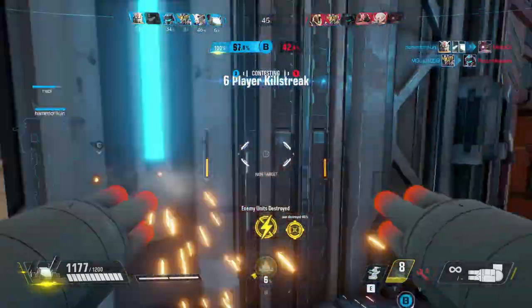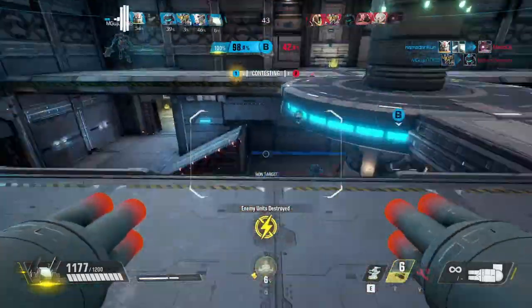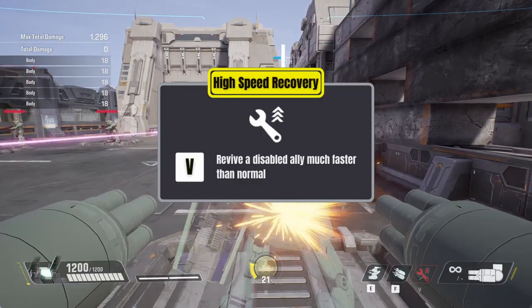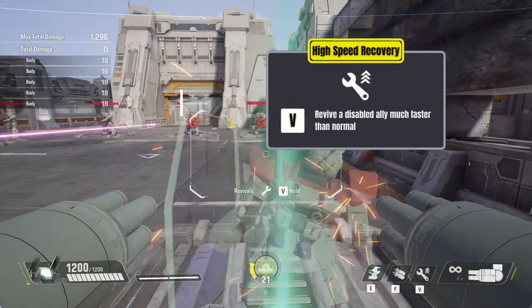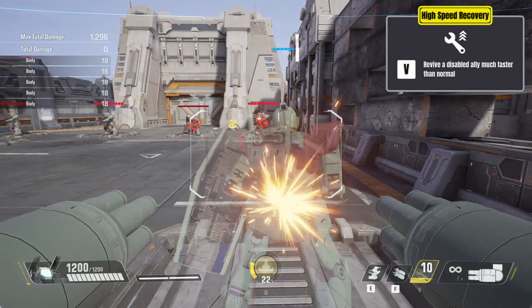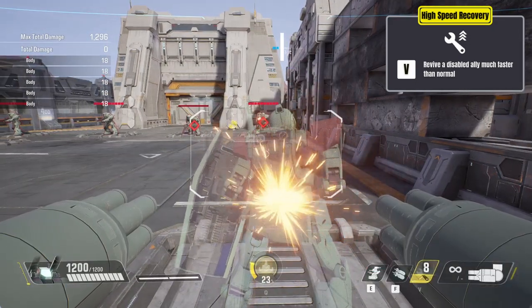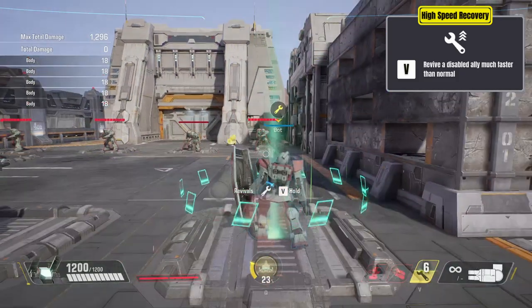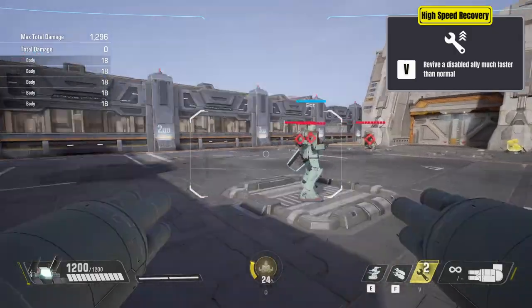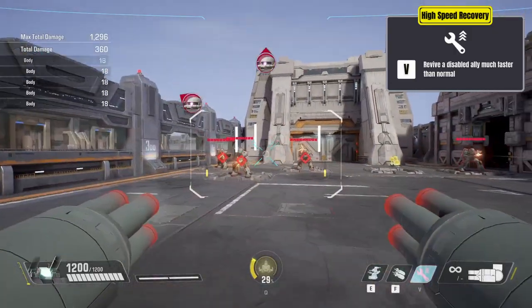Moving on to what I would consider a passive for the Gun Tank, we have High Speed Recovery. With this passive, Gun Tank can revive a teammate in 1 second, which is 2 seconds faster than the normal revive. Upon getting a successful revive, this passive will be on cooldown for 12 seconds. Keep this in mind if you're going to revive 2 allies, as you may find yourself being downed if you forget.